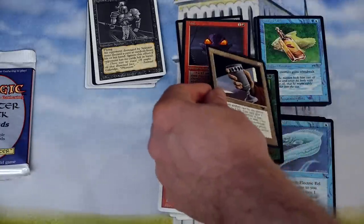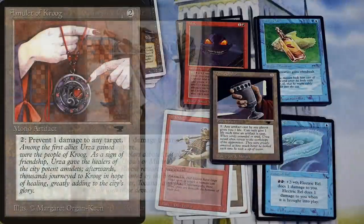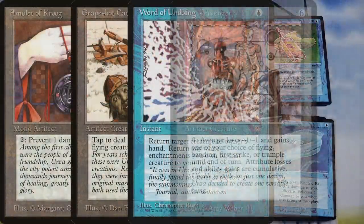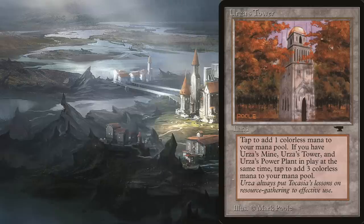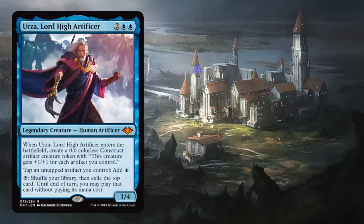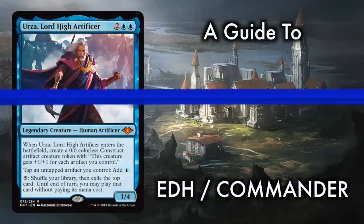It was as though these little flavor texts had been written just for me, to find and connect and piece together, like a puzzle hidden in the pages of an ancient tome. Suffice it to say, Urza has always been one of my favorite characters — certainly he was my first favorite.